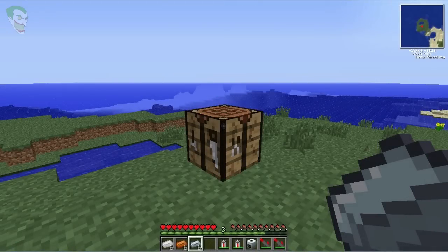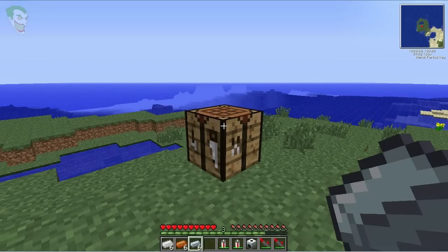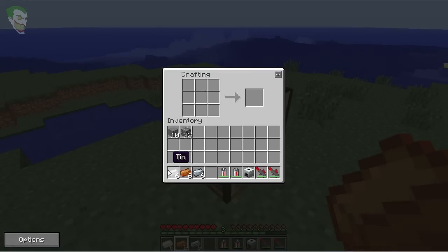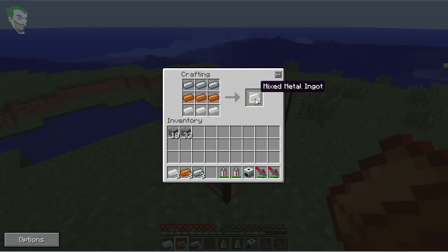To create the mixed metal ingots you need six tin, six refined iron, and six bronze. Head on over to your crafting table and put three tins down the bottom, three bronze in the middle, and six refined iron up the top. This will give you a two-stack of mixed metal ingots. Create the same process again.